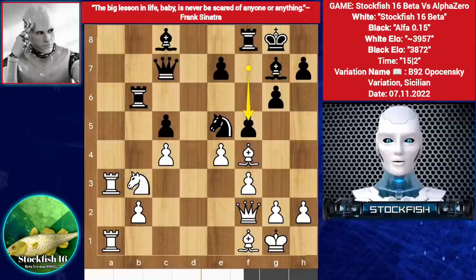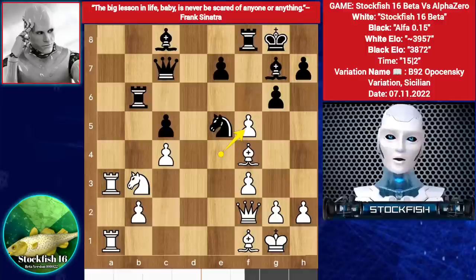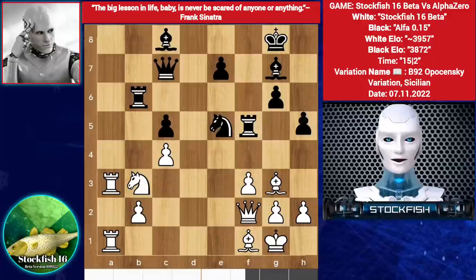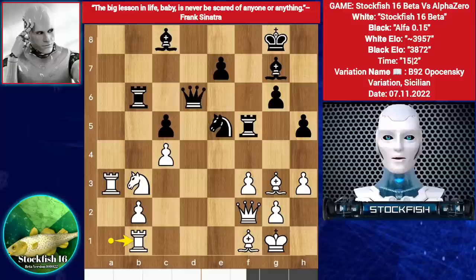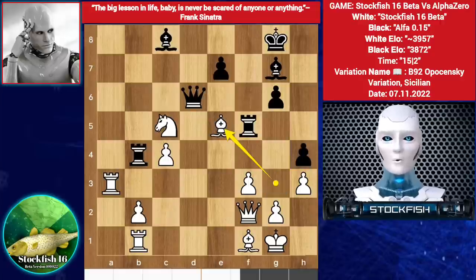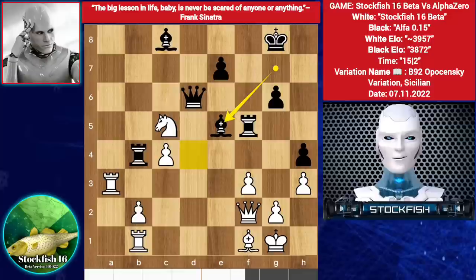F5, E takes F5, Rook takes on F5, Bishop back to G3. H5, H3. Queen D6, Rook B1, Rook goes to B4, Knight captures on B5, we have H4. Bishop takes E5, Bishop takes E5, threatening to play Bishop D4, trying to pin the Queen to the King.